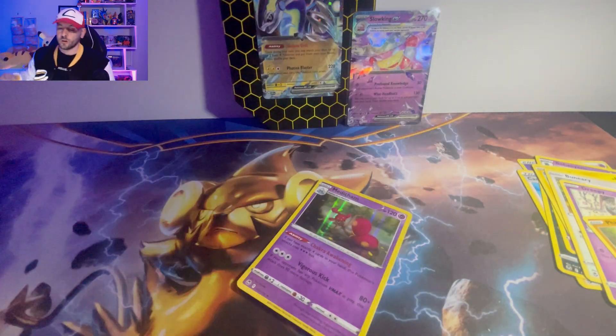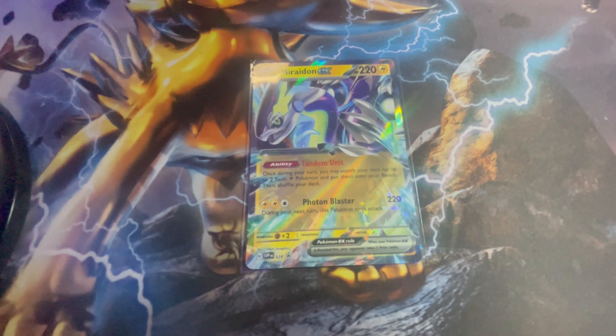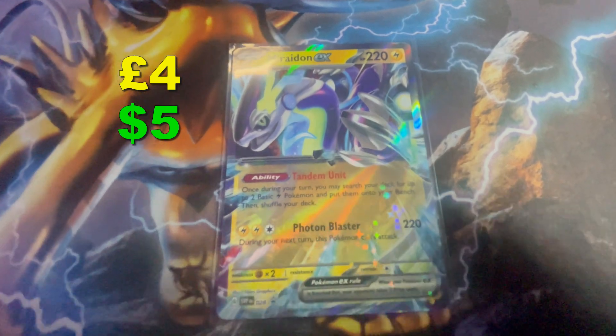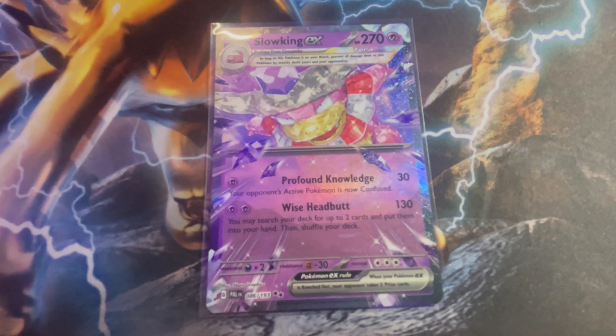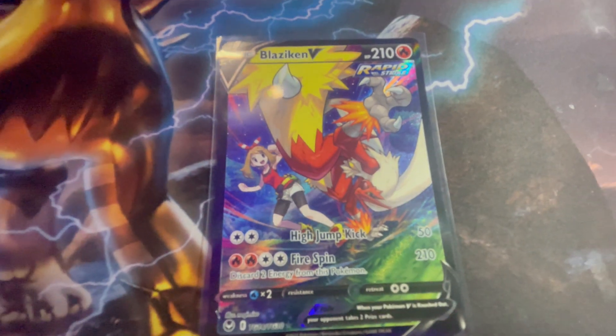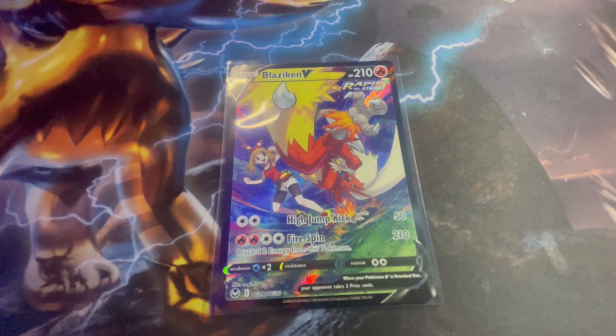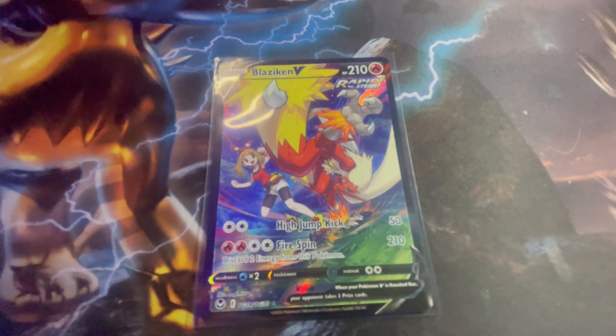We have got possibly three cards to sell this time. I'll be selling the Marowak EX for £4 or $5. This is probably the best-looking Slowking design I've ever seen - this is fetching about £2 or $2.50. And my favourite pull of the day: Blaziken V, which should be fetching about £8 or $10. Let me know in the comments which card you would like to buy.